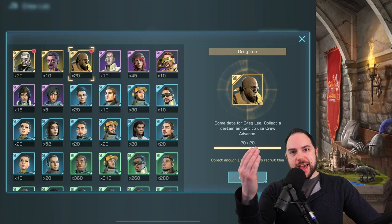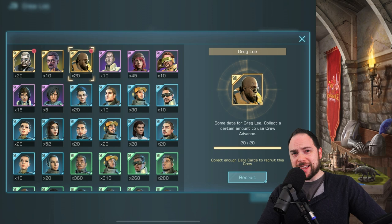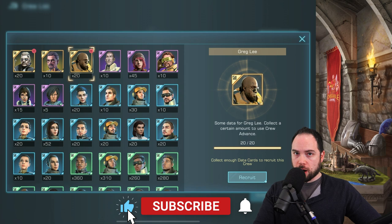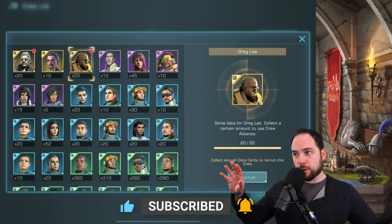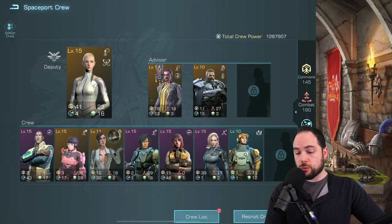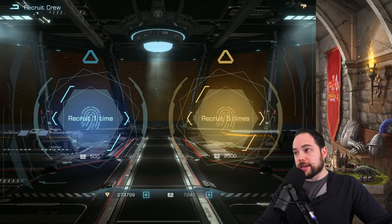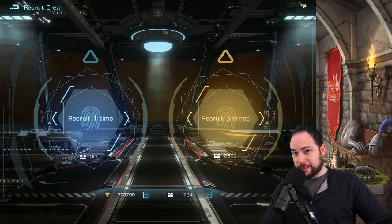I want to show you Greg Lee - I haven't even seen him myself - who is a legendary crew member. I've been picking him up in some of the daily special offers that have shown up. Once you have 20 crew cards for a crew member, you can unlock them. I want to caution you, however, that there's a big downside to unlocking a crew member this way, because when you actually recruit crew, when you unlock a commander, you get 20 of their data cards in one shot, whereas in the future every time they show up you'll get 10. So it's a little more expensive to try to unlock him by purchasing the data cards.